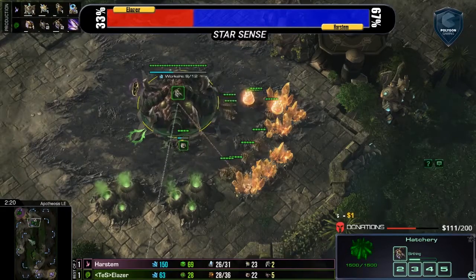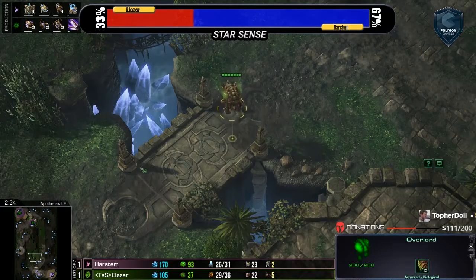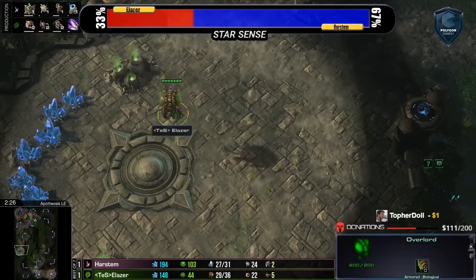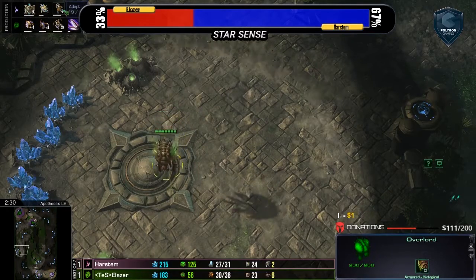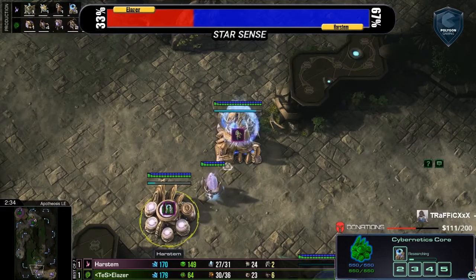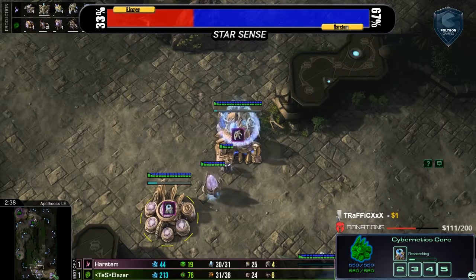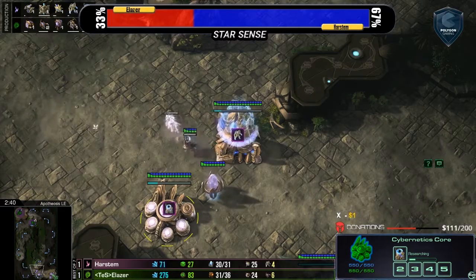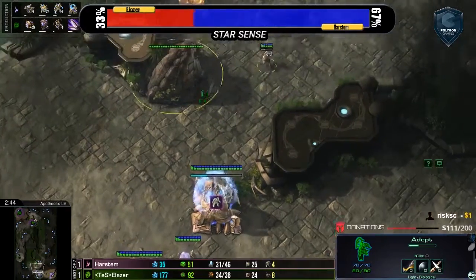Our Protoss player is playing very similar to the last two games. This is about when he dropped his Twilight Council. I'd be interested to see if he goes the same route, makes the Adepts, or goes hard with a different tech like Stargate. Something I do actually really like is looking at that gold base — the cake is gold.